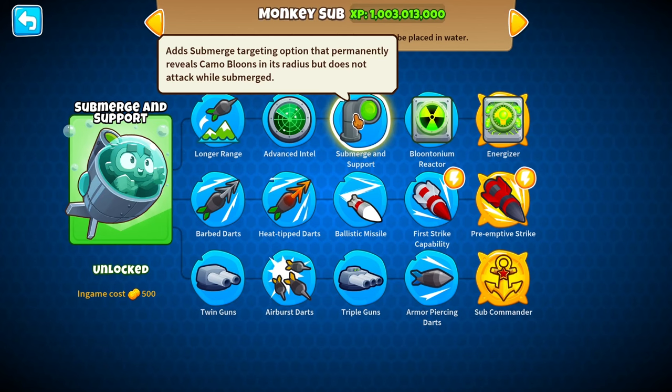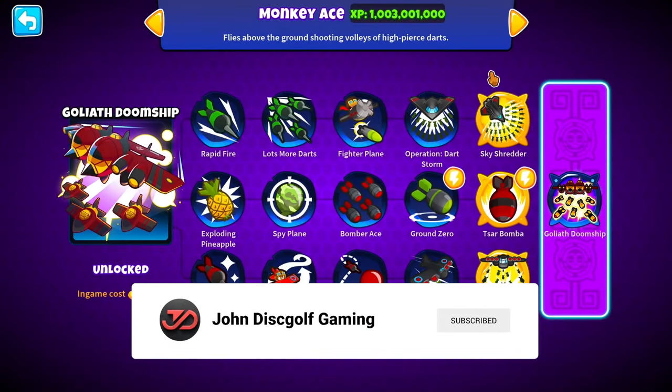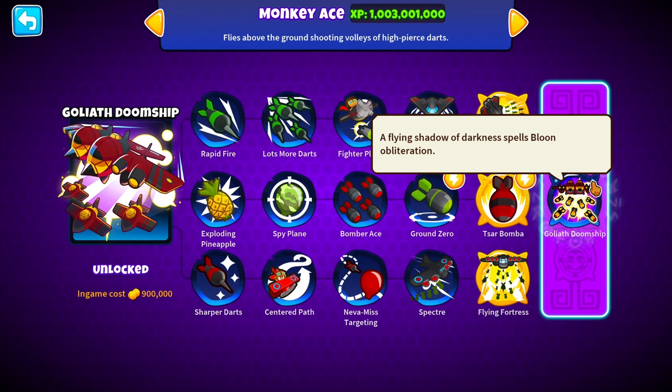I think we have to do the submerge and support path — that's technically one of the rules. And with that we could always do balloon reactor and energizer too. Monkey ace of course — I'm guessing I'll use a couple of them. Top path would be really good, all paths would be really good. We could try to get the paragon too.